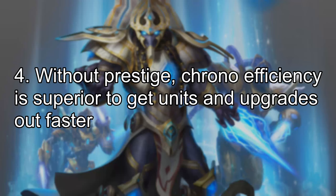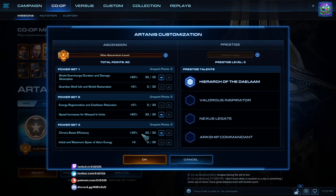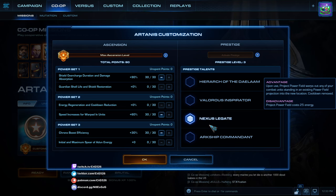Number 4: without prestige, Chrono Boost efficiency mastery is superior for getting Unison upgrades out faster. In Artanis's default setup, the orbital strike doesn't spawn Archon units and the deployed powerfield doesn't cost energy. So when using Hierarch of the Daelam, or sometimes Valor or the third prestige, you want to take points away from Spear of Adun Energy and invest them into Chrono Boost efficiency. This lets you pump out your economy faster — more workers, units, and upgrades — since the energy-using top bars like Orbital Strike and Shield Overcharge aren't as impactful without Archive Commandant or Nexus Legate.